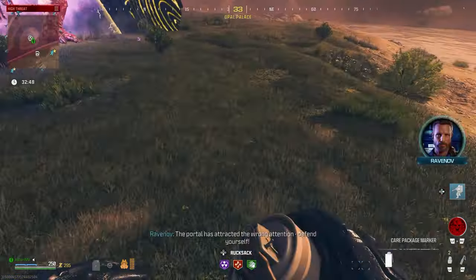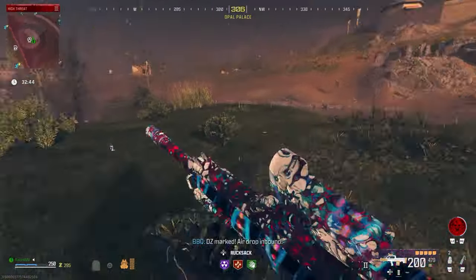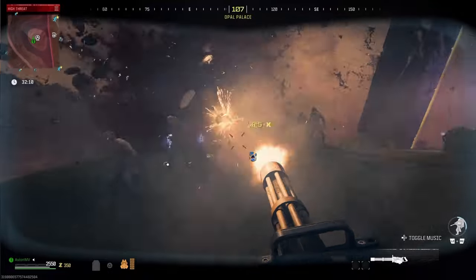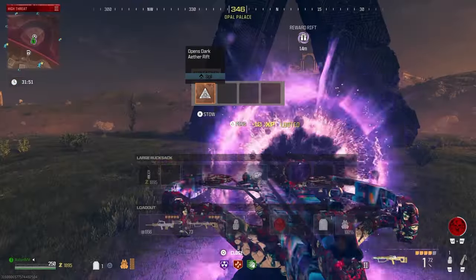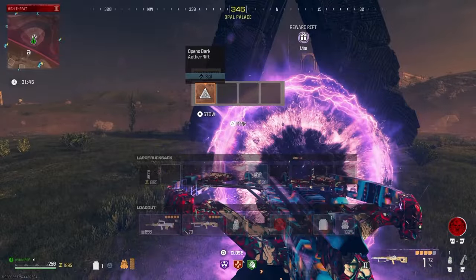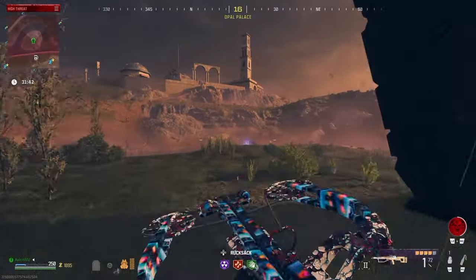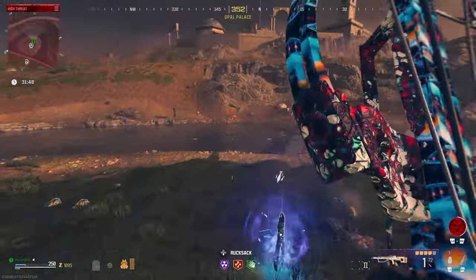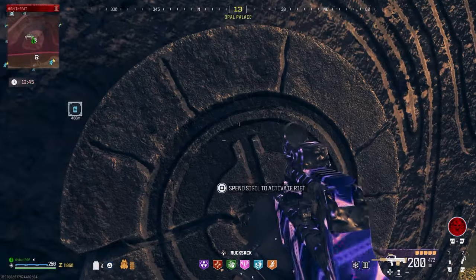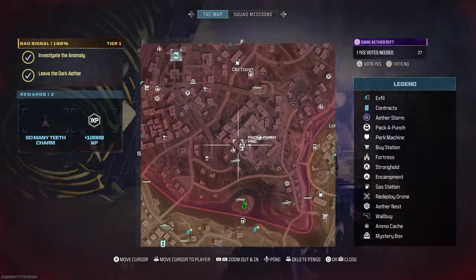Make sure you are ready for a fight with something like a juggernaut suit before you do this step. When the three-headed monster is defeated, you will find a new item known as the sigil in the reward rift and the Dark Aether portal will now be open. This means that this Dark Aether rift will now appear in every single future game you load into and you won't need to get all of these quest items ever again. You can approach the side of the portal and you will be prompted to use a sigil to open the portal and travel to the Dark Aether.